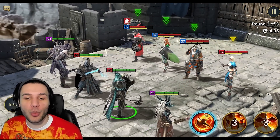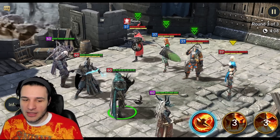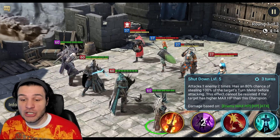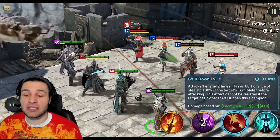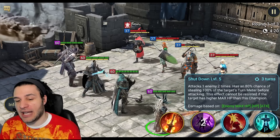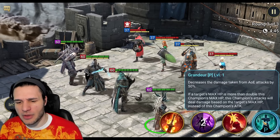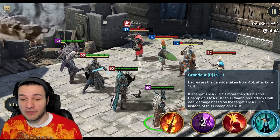We've gone over the A2 and A3 — let's see the A1: just a nice quaint stab. Now the A3: Shut Down attacks one enemy two times with an 80% chance of stealing 100% of the target's turn meter before attacking. This effect cannot be resisted if the target has higher max HP than the champion — so no accuracy needed if he's fighting a boss. Unfortunately, most bosses cannot have their turn meters altered.